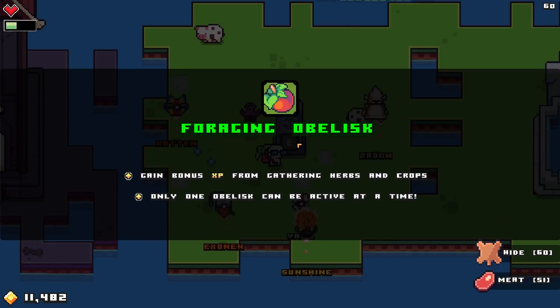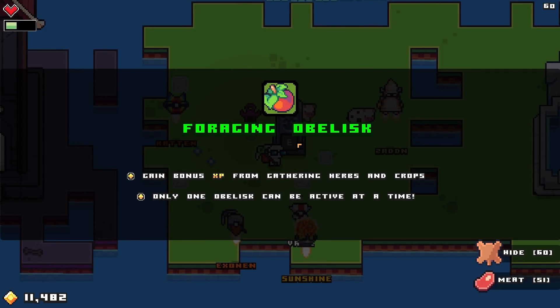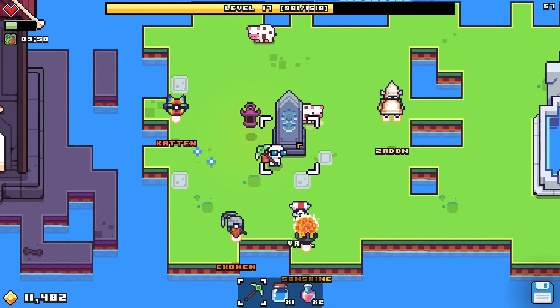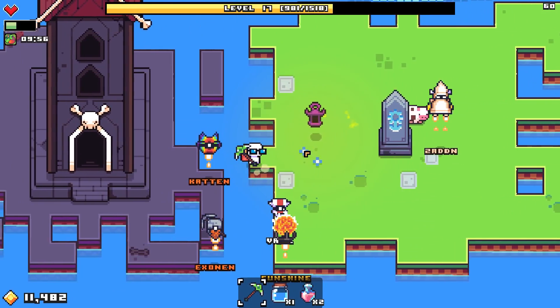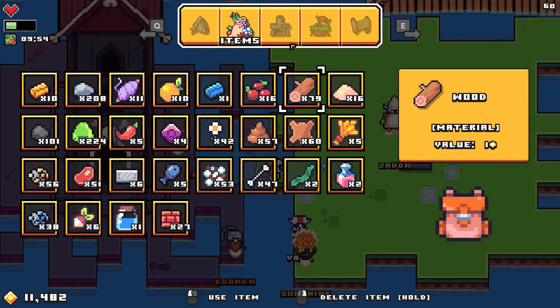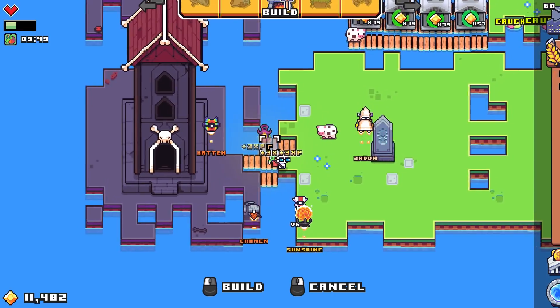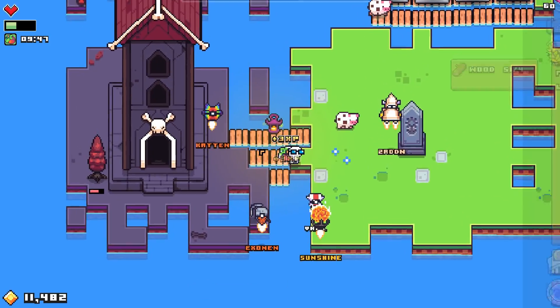What is this? Foraging obelisk - game bonus XP from gathering herbs and crops. Only one obelisk connected at a time. Okay, I understand. It's a passive buff and you only have one of them at a time. The bridges are over here. I actually kind of want to maybe get more trees and just fill everything up with these bridges.